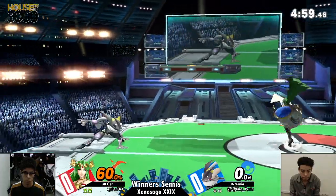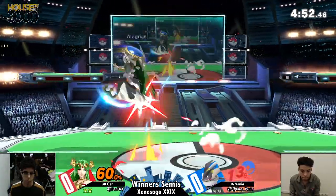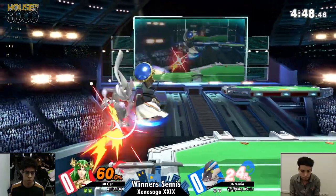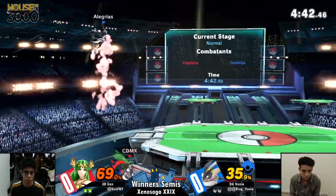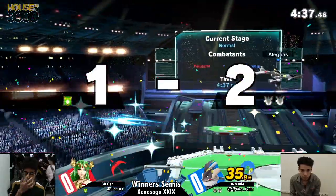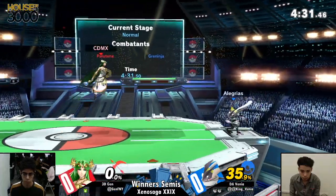Jen just bouncing around Venya. It's going to be very hard for Jen to get an explosive flame off of him. Jen throwing out an up air to avoid any retaliation from Venya, and Venya is going to tag Jen with that down smash. Venya is sitting at a comfortable position at 35% on his second stock.